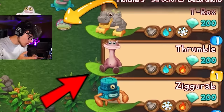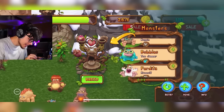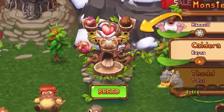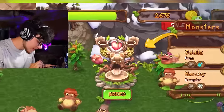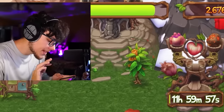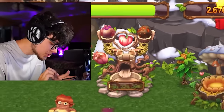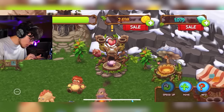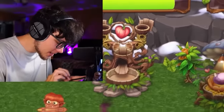Thrumble is our next monster. Throwing Fog in with Kena — fourteen-hour wait, we got another Kena. Let's retry that. We got a higher wait time so we probably got him. Getting the extra Kena out, selling her, speeding Thrumble up, moving him to the nursery. There he is!